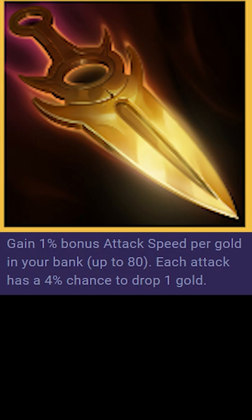Gambler's Blade works like Draven's Axe, but with attack speed — with every attack you have a 4% chance to drop gold. Put this on a unit with high attack speed and you can see some crazy outcomes.